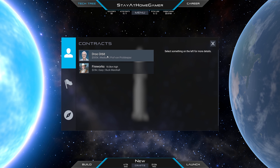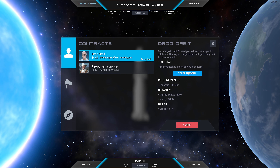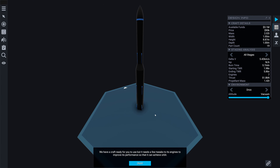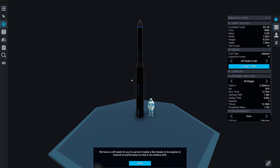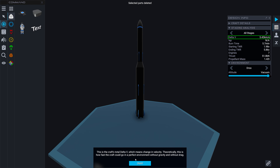We are going to do an orbit and the tutorial is going to give us a special rocket to use. This thing is pretty badass looking - it's quite big, almost nine meters. It needs a few tweaks to its engines. The delta-v, which means change in velocity, is theoretically how fast the craft could go in a perfect environment without gravity and without drag.